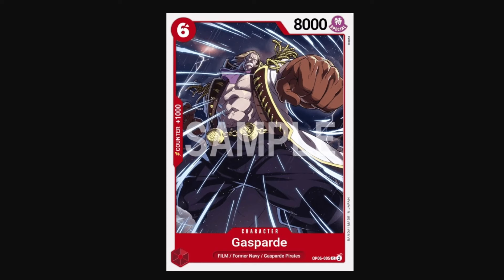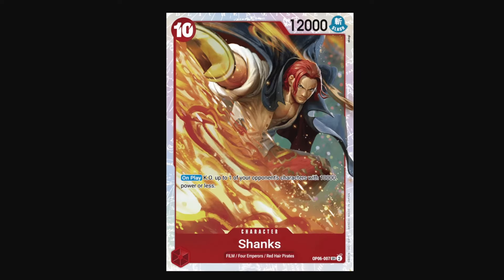Gaspardae is a vanilla, so it has a really efficient stat line at 6-cost 8k, and those kind of vanillas are always strong in a sealed format. Shanks is a 10-drop — that's all the Don in your turn — but he has 12k power and an on-play effect that lets you kill up to one of your opponent's characters with 10,000 power or less. So basically a 1-for-1: you play him out, he kills something, and then every turn after that he can swing for 12k to kill even more things. I don't believe there's anything immune to his on-play, so he pretty much kills everything in the set. But it can feel like a win-more card — it's not a card that'll pull you back from behind, but in games that are dead even, he can turn the tempo in your favor.